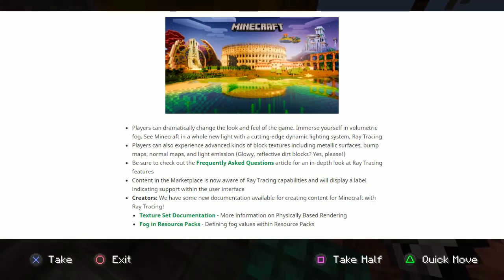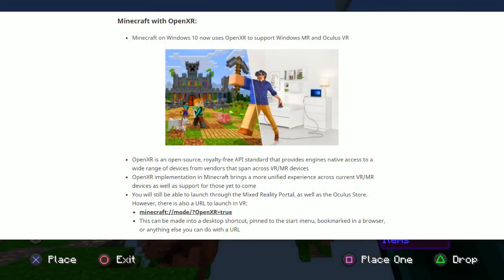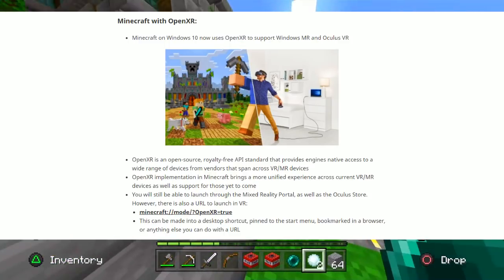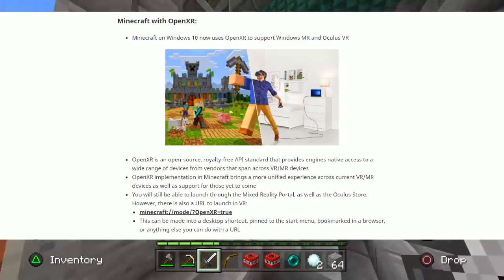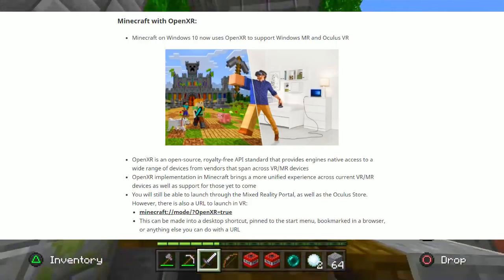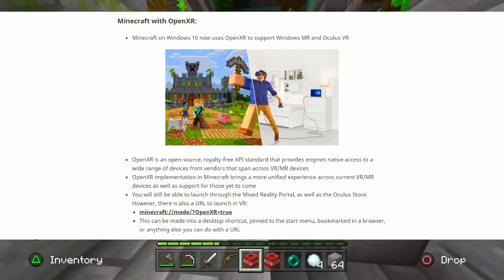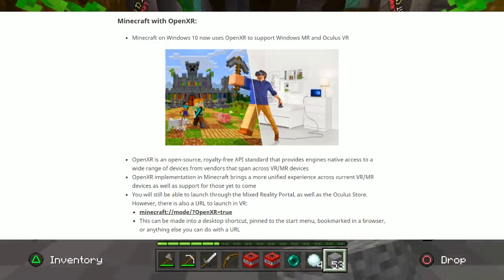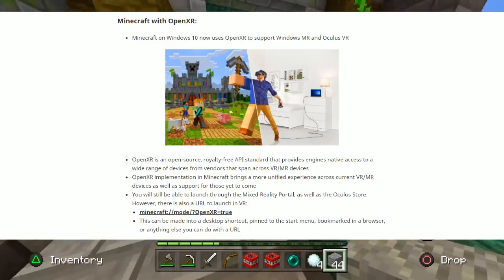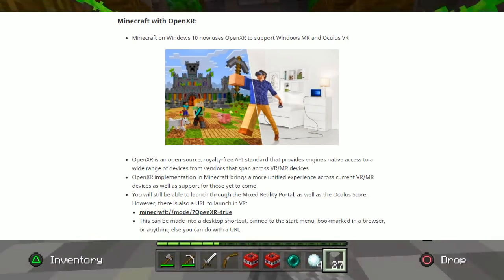Next we have Minecraft with OpenXR. Minecraft on Windows 10 now uses OpenXR to support Windows MR and Oculus VR. OpenXR is an open-source, royalty-free API standard that provides engines native access to a wide range of VR and MR devices. This brings a more unified experience across current and future VR/MR devices. You can still launch through the Mixed Reality Portal or the Oculus Store, but there is also a URL to launch in VR which can be made into a desktop shortcut, pinned to the Start menu, or bookmarked in a browser.